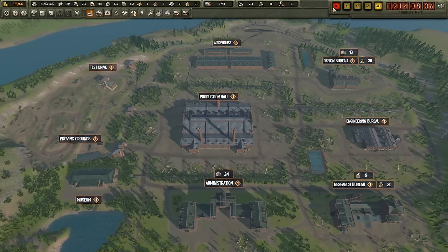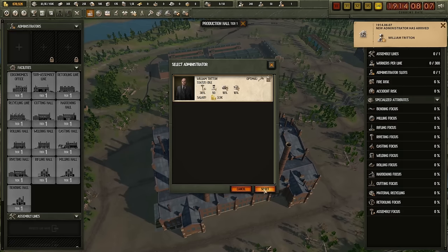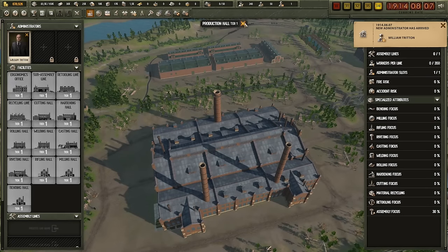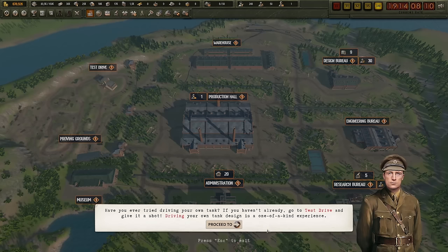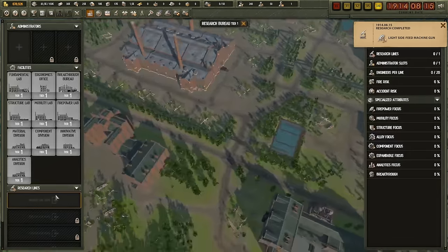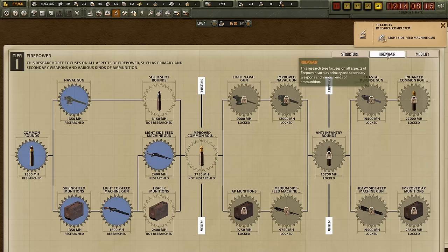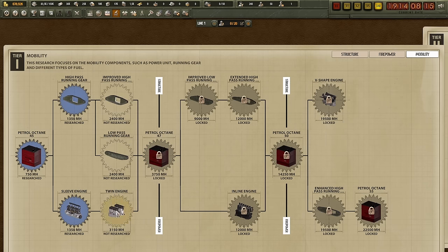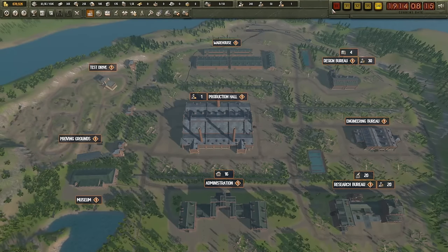Don't forget the engineering bureau. The administrator has arrived — let's go to the production hall, set the admin, and the guy is going to be working hard for you. Unfortunately, right now there's not much to work on because we don't actually have the tank yet. Six days from now that's going to change. The side-fed machine gun is done. So now we have basically two upgrades ready to go. The last thing I want to get is a better engine — the twin engine, which takes 20 days — and that will probably benefit the second iteration of the tank.